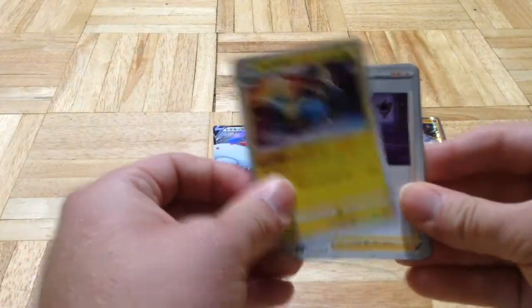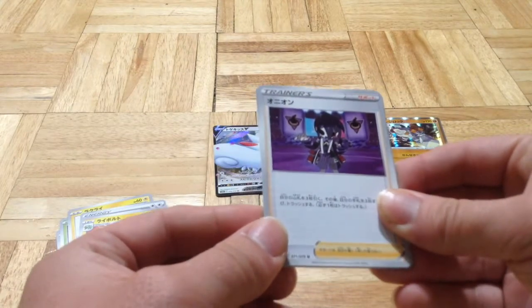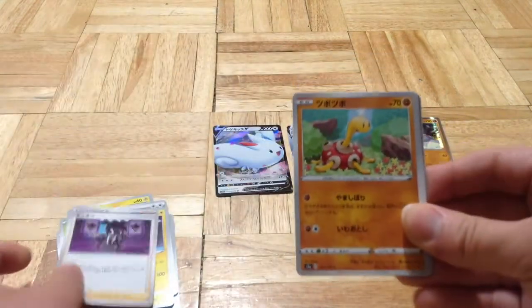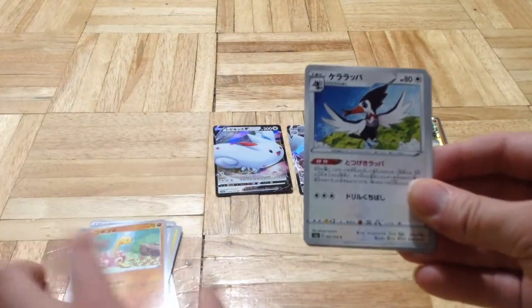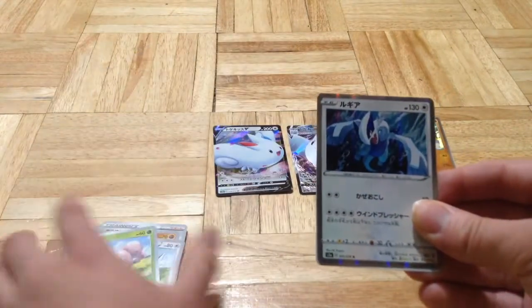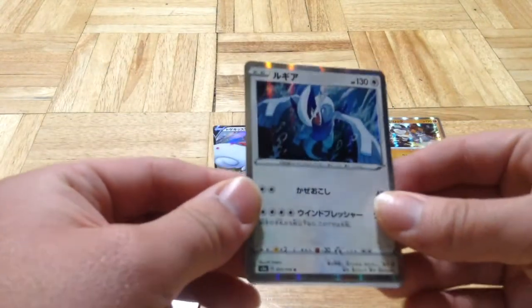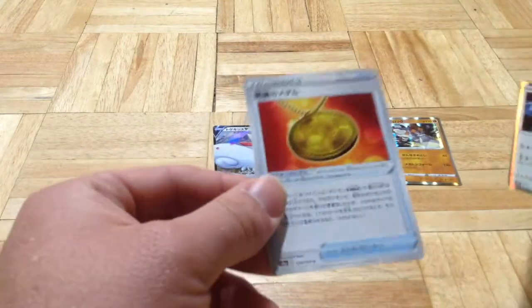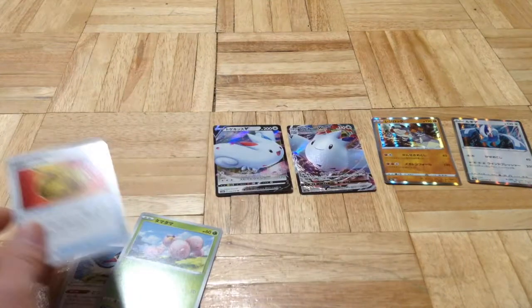Manetric or something, I don't remember. Some trainer. A Shuckle. A bird — Exeggcute. Ooh, Lugia holo — that is freaking cool, dude. And some kind of charm, which is also really cool to be honest.